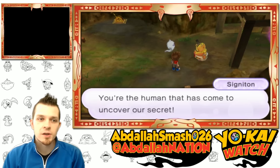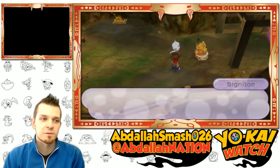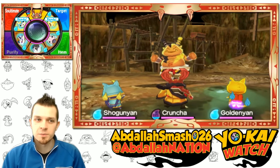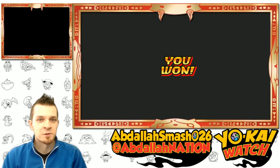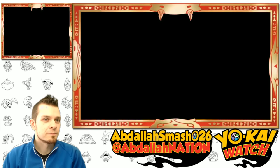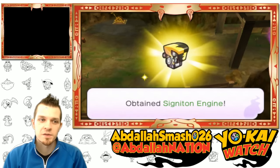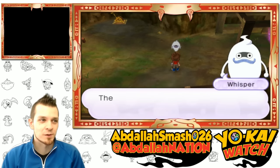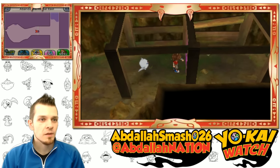We encounter Signaton. He says: 'I see you're the human who has come to uncover our secret — now prepare to feel my power!' An A rank Yo-Kai — pretty easy, he's done. We got some pork ramen, and he dropped the Signaton engine, which we can use for something different. There's also a hidden boss in this area — I'll show that in another upload. We open the S rank Yo-Kai door.